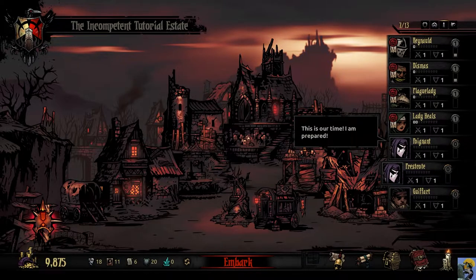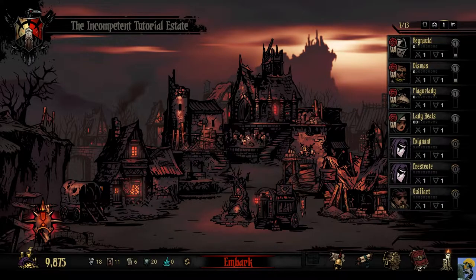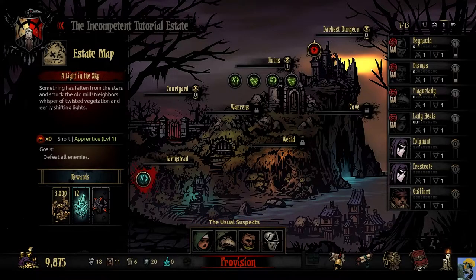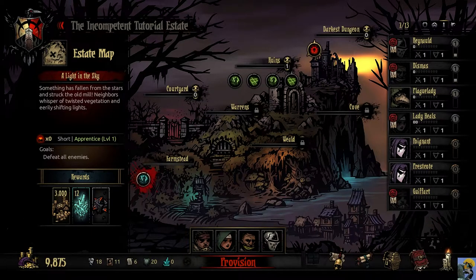I'm going to the embark screen and rearranging the party — putting the Arbalest in slot four and the Vestal in slot three to test the marking synergy. A lot of combo wombo party compositions will emerge later in the game when you have more skills, characters, and trinkets unlocked to really double down on synergies.